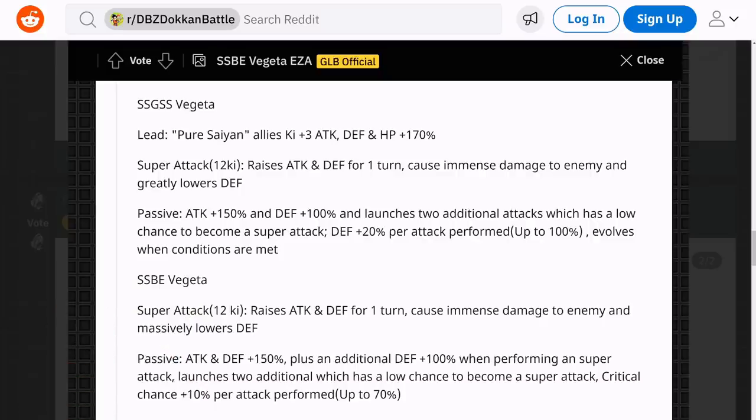The leader skill for Super Saiyan Blue Vegeta is Pure Saiyans key plus 3, HP, attack, and defense plus 170%. This was a pretty hot debate for a while — people were wondering if he was going to get 180% or even 200%. I don't think anybody realistically expected 200%, and 180% seems to be the norm for new Dokkan Fest EZAs. But 170% made sense to me. I really thought maybe they were going to shaft him and give him 160% instead, just so his leader skill is not as good as the STR Super Vegeta. But 170% across the board for Pure Saiyans is still amazing, and I am more than okay with this.